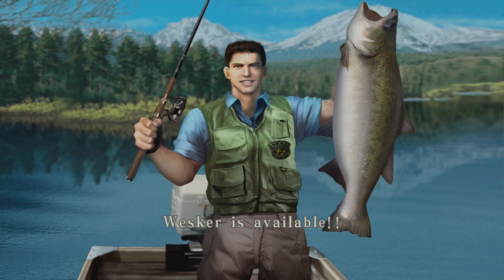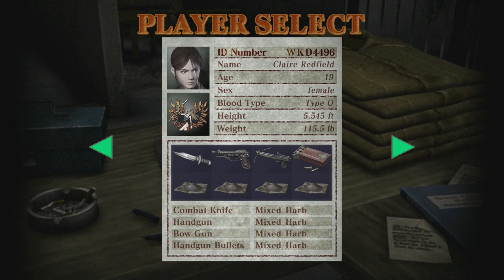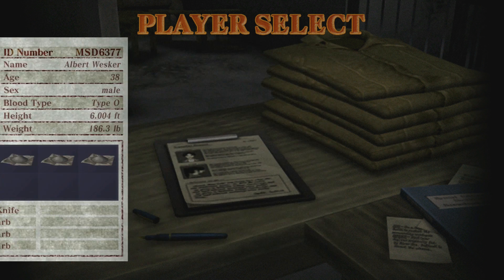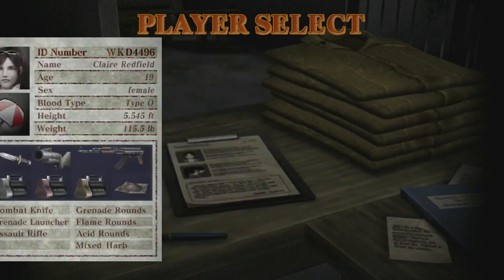And now I got Wesker, so I have all five characters available. We'll check out Wesker's loadout real quick. Here is Wesker — and I know it seems discouraging, but he has an insane, lenient time requirement. I think it's like 30 minutes, maybe 60 minutes for all I know. That is why you only have a knife — you can take your time with Wesker. We'll go through that when necessary.